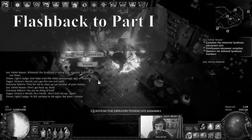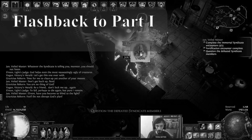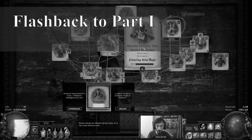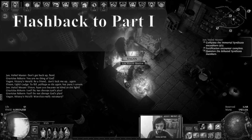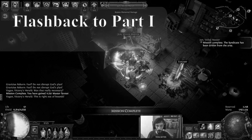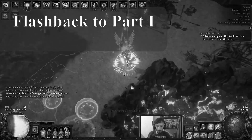Speaking of solo self-found, many people on Reddit asked what can be done in non-trade leagues since the main guide is mostly about trade. In Harvest, I did 700 plus unveils and that number sadly cannot be reached without trade. But still, here are some useful tips for solo self-found leagues.